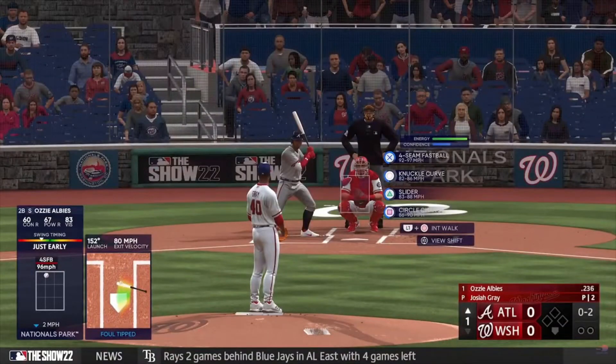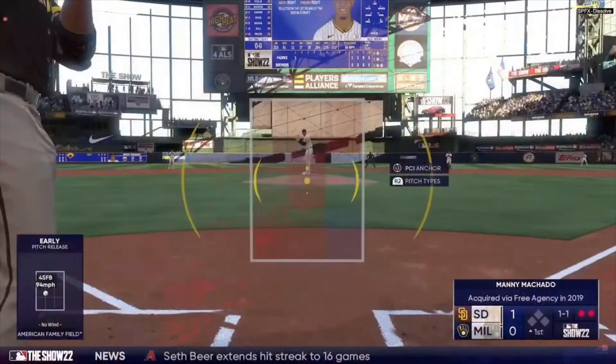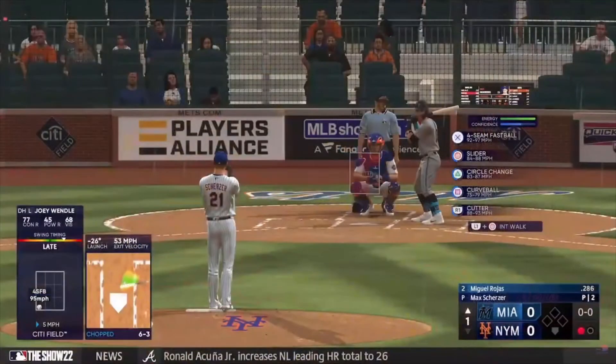They also added a ticker at the bottom of games. For example, if you're playing franchise and a team trades for a really good player at the trade deadline, it'll show that at the ticker. Or if somebody hits for the cycle, it'll show that at the ticker at the bottom. So that's pretty cool.